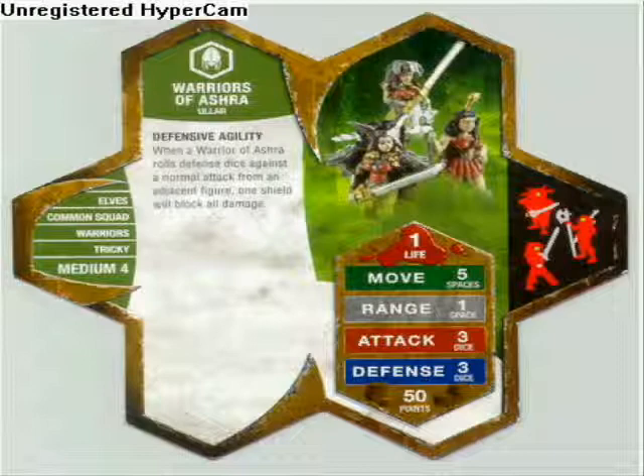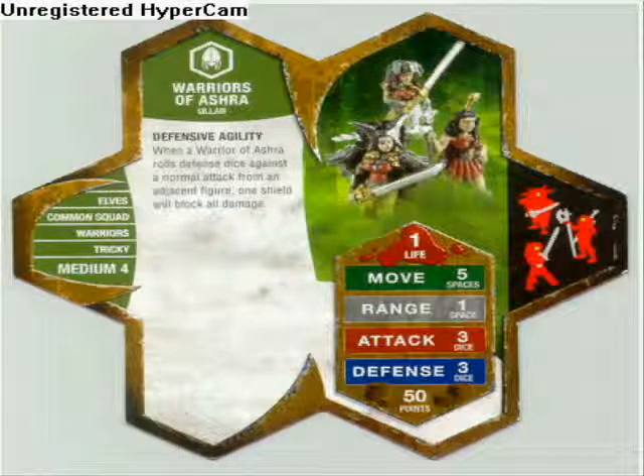This is the Warriors of Asherah and they have a special called Defensive Agility. When a Warrior of Asherah rolls defense dice against a normal attack from an adjacent figure, one shield will block all damage. They have 1 life, 5 move, 1 range, 3 attack, 3 defense, and they're 50 points.